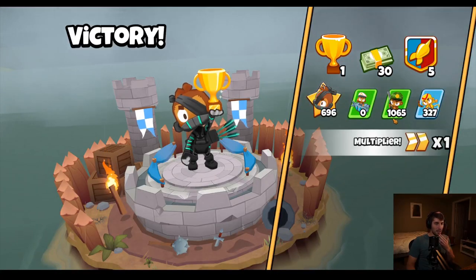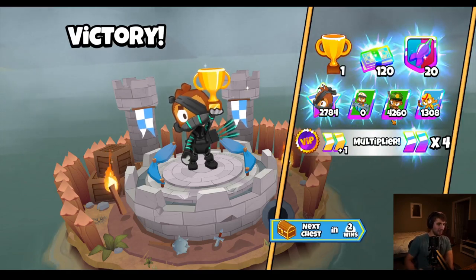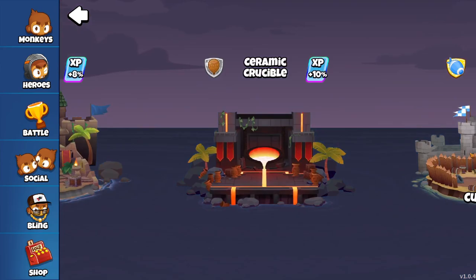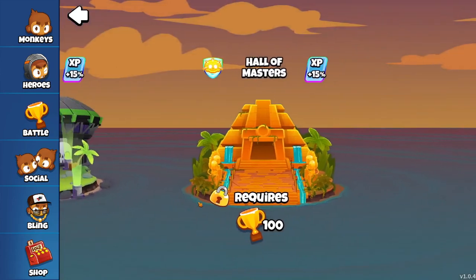Finally, Ninja Kiwi increased the tower XP earned from normal games and decreased XP from games that end super early. On top of this, bonus experience is given for higher level arenas, which is exactly what we asked for a few weeks ago. All of these help with the experience gain and discourage forfeiting or purposely throwing, which is always a good thing.